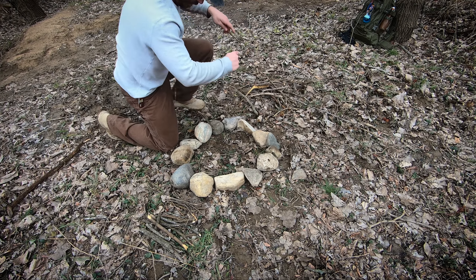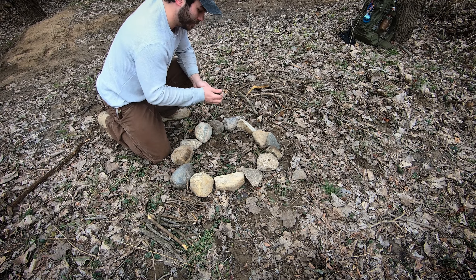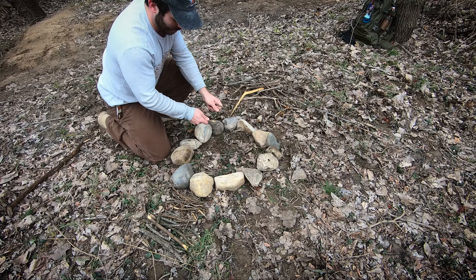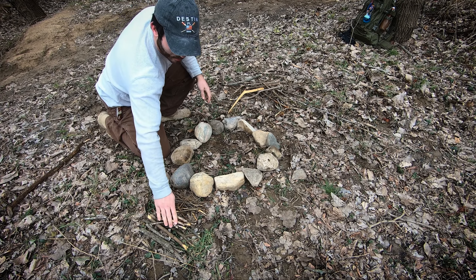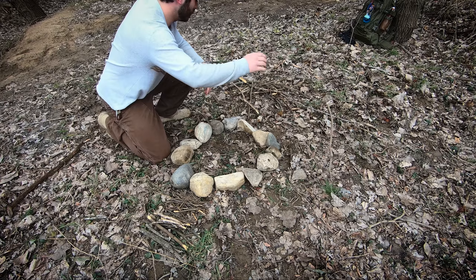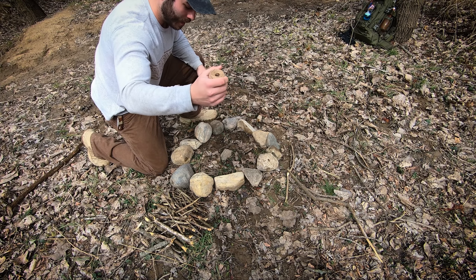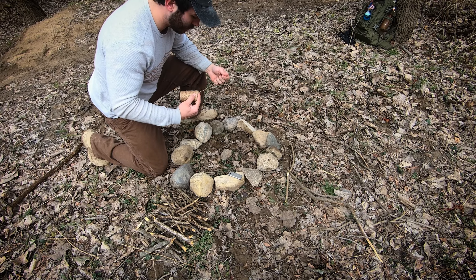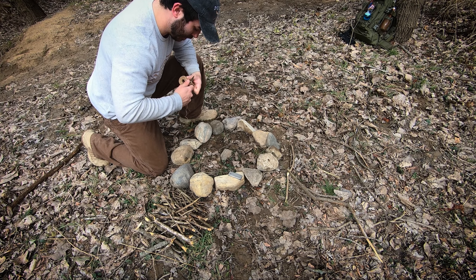A lot of these little twigs and stuff are perfect for getting this fire started. That's one of the key elements to surviving. Today we have a bunch of extra stuff to help us — as far as the axes, and we've got a little bit of fishing line, but no fishing pole. We're going to have to figure out how to catch something with the fishing line and a hook. We've got some hemp line here — I normally carry this around. This is great for tying things down and a great fire starter.